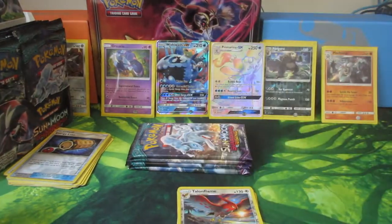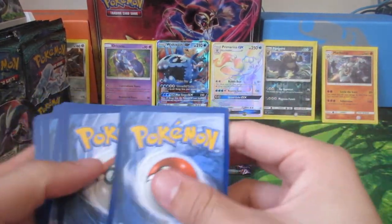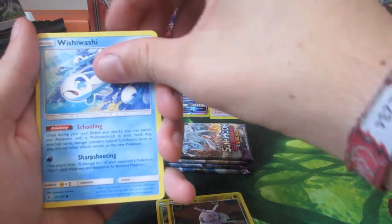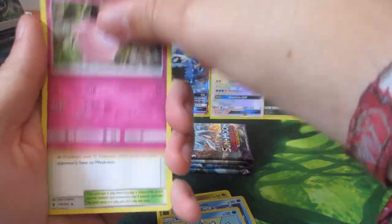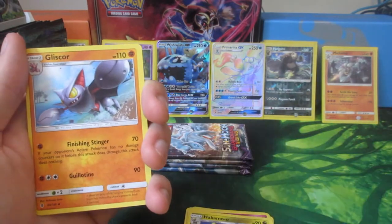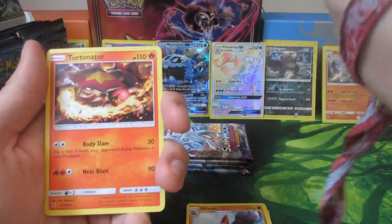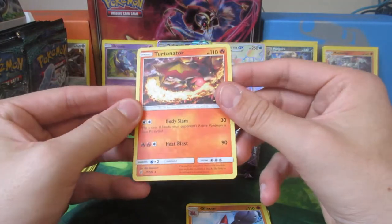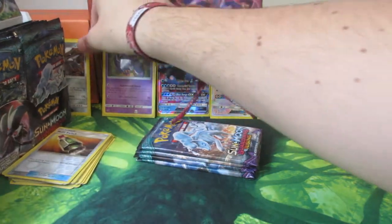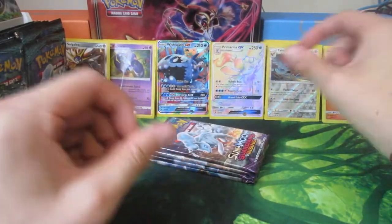We have a Wimpod, Gummi, Wishiwashi, Vanillite, Clefairy, Altar of the Sun, Hakamo-o, Gliscor. I don't understand why Gliscor is in the set either. Multi-switch item card, Turtonator. Please can I open a GX - I swear it's my turn. Your packs have always been the Kommo-os. Oh can I swap it? I don't want to open another Kommo-o. Okay you can have the Lycanroc. Kommo-o's - okay. Hopefully we'll sort that out for the next video.